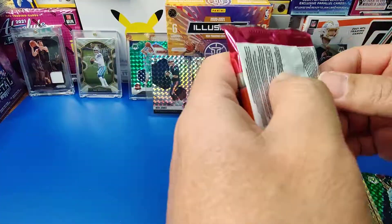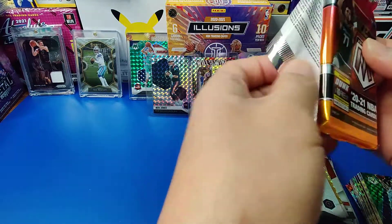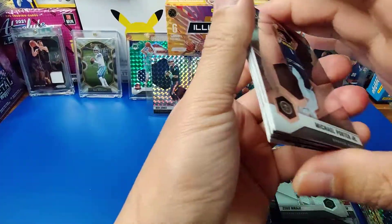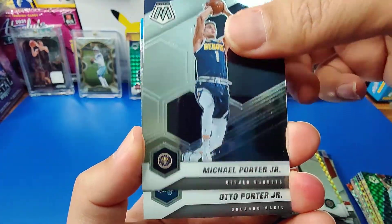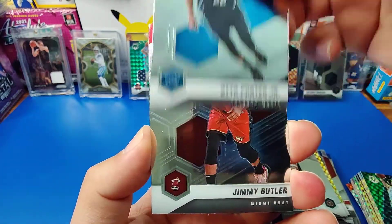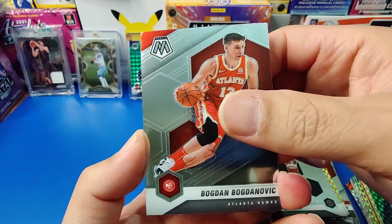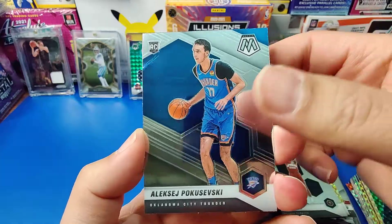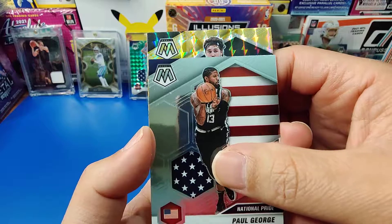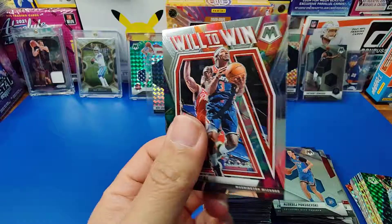Alright, last pack. MPJ — Michael Porter Jr. Oh look, Otto Porter Jr. — I swear they do that on purpose. Jimmy Butler. Bogdan. We got another Poku. And national pride Paul George. Joel Harris is our yellow and last card is Bradley Beal.